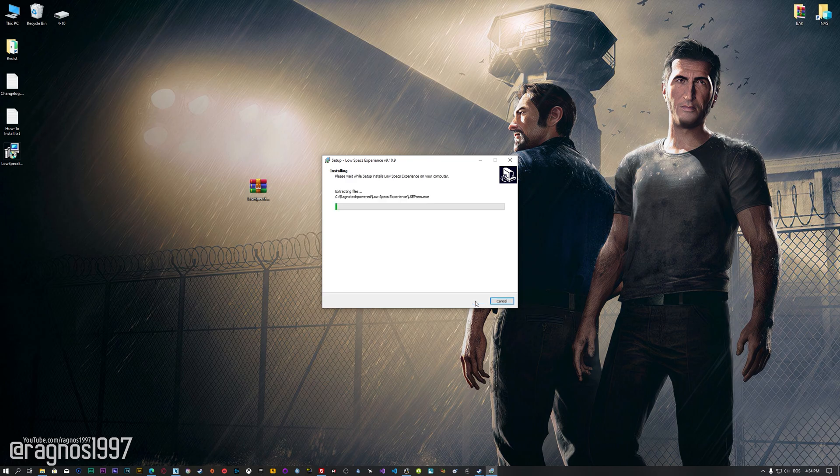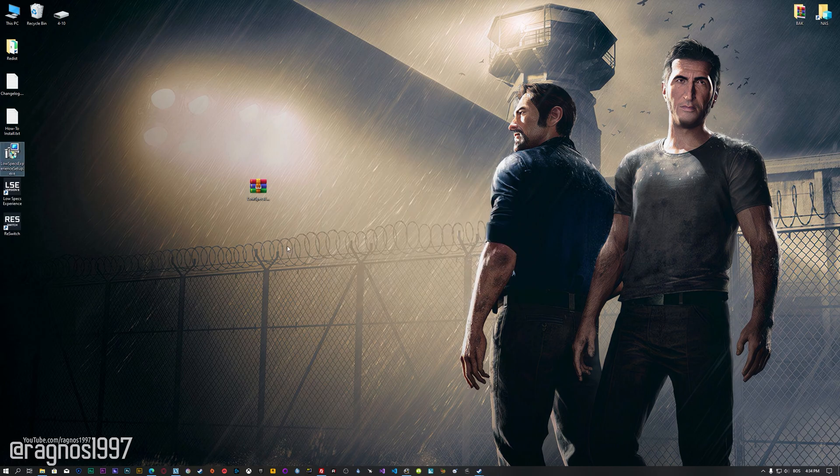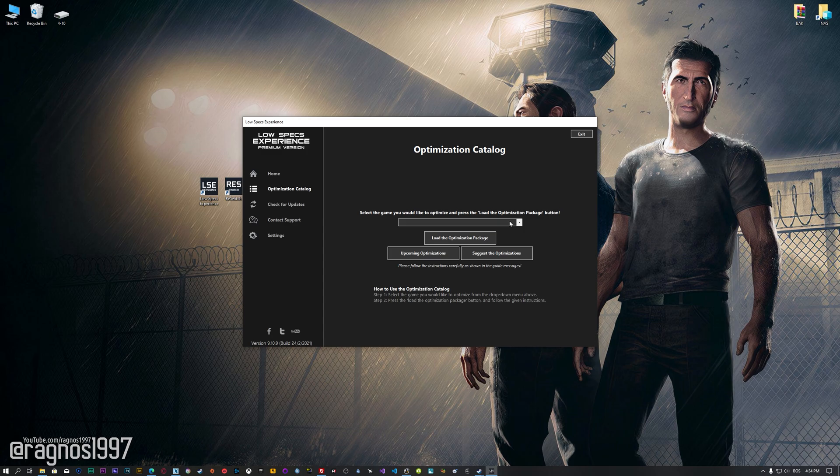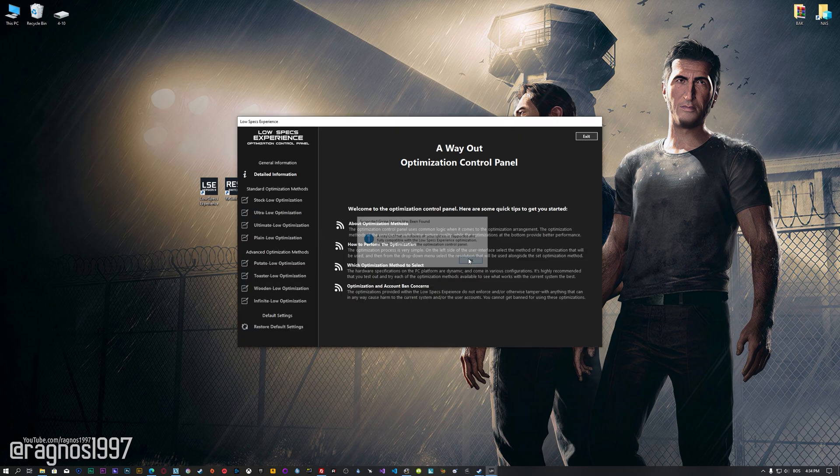First of all, start the installation process for the Low Specs Experience. Once it's done, start it from the newly created Desktop shortcut, and select the optimization catalog. From this drop-down menu select A Way Out, and then press Load the optimization package. Low Specs Experience will now automatically check if the game version currently installed is supported by this optimization. If it is, press OK and the optimization control panel will load.